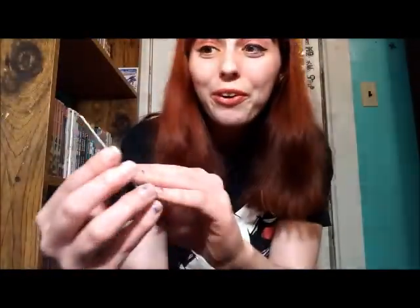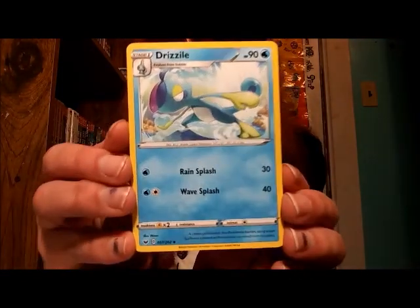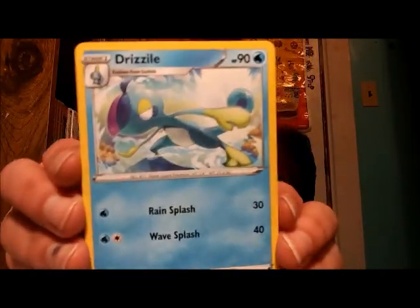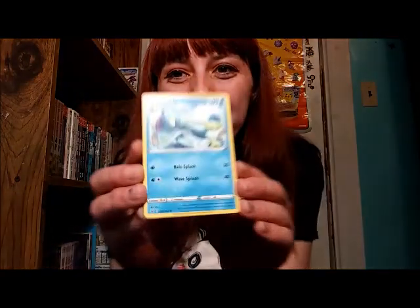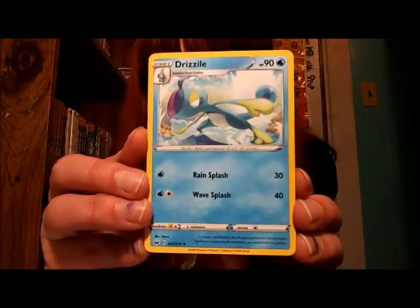Next up we just have a regular Lightning Energy — ooh! And it's my girl Drizzile! I've already managed to get both Sobble cards and Inteleon cards, but I don't think I've gotten a single Drizzile card yet, so I'm happy. I've just completed my family. This makes me incredibly happy. I wish my Sobble plush were up here for me to cuddle right now.